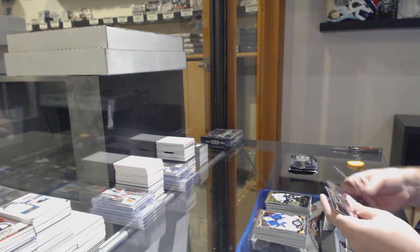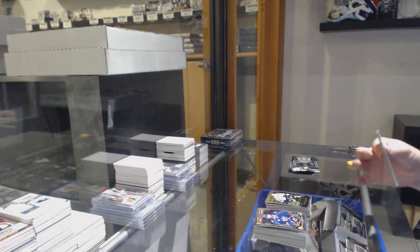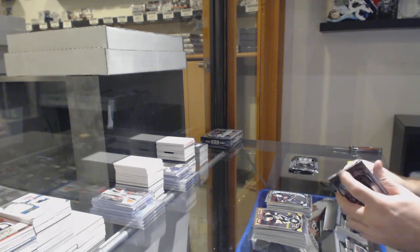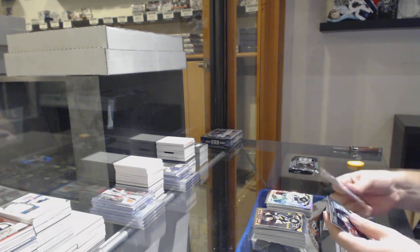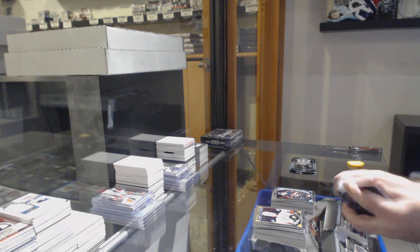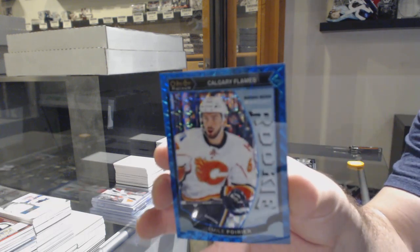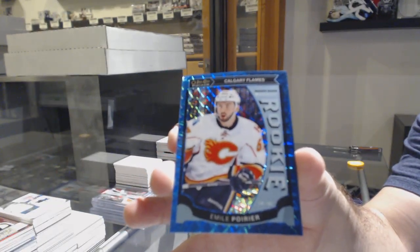Retro rookie of Goldobin for the Sharks. Tampa Bay Lightning — Retro rookie of Slater Cuckoo. Brock McGinn for the Carolina Hurricanes. Tracks of Patrick Sharp for the Dallas Stars. Matt Quimple Markey rookie for the Ottawa Senators. Blue Cube rookie for the Calgary Flames — Amiel Poirier. It's a Blue Cube rookie.